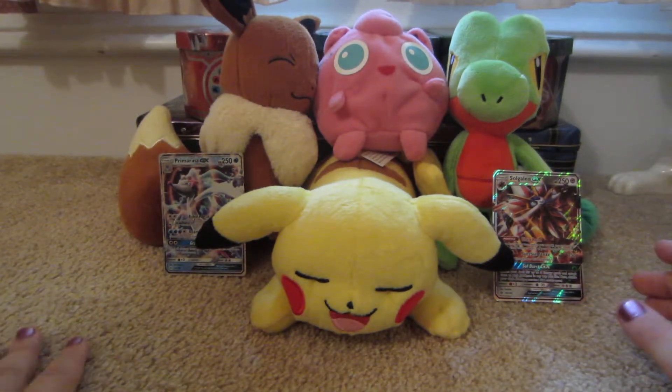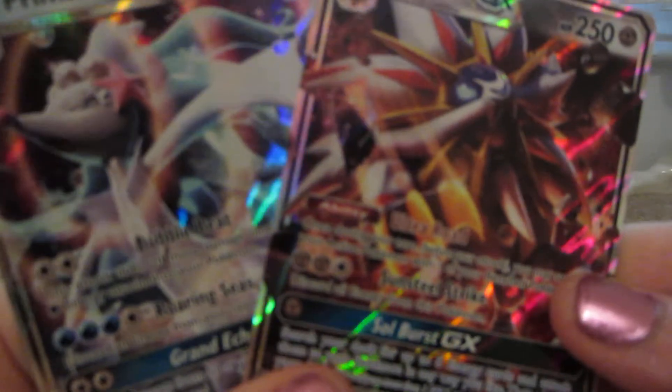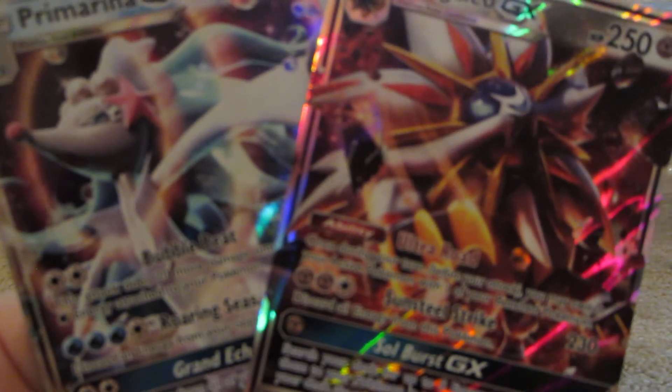So those were six packs. Well, they can't all be good, but we got some good pulls. We got a Primarina and a Solgaleo, both GXs. It's nice and rainbowy. Thanks for watching.